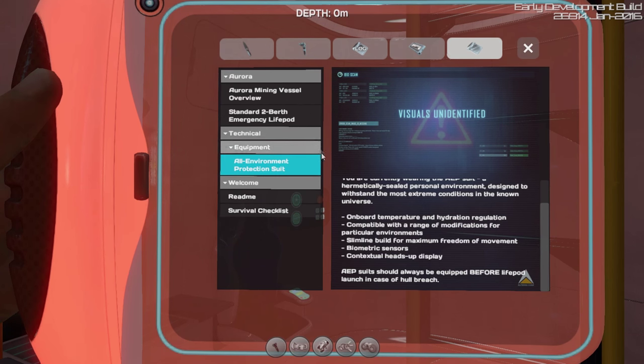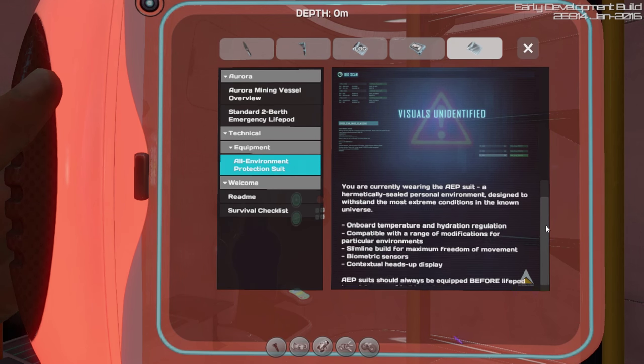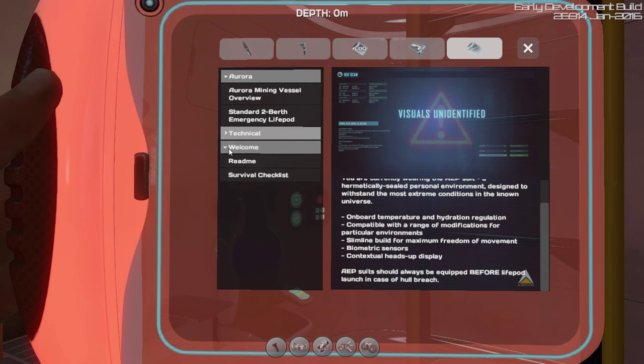So we have equipment. We have some stuff about our equipment. This is the AEP suit, which is the suit we're currently wearing anyway, and it basically gives us all of this heads-up display and stuff. That's really cool.